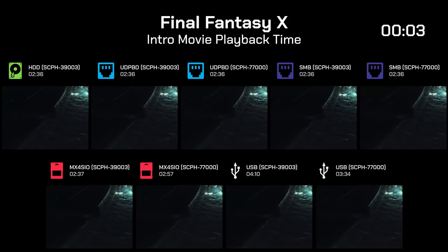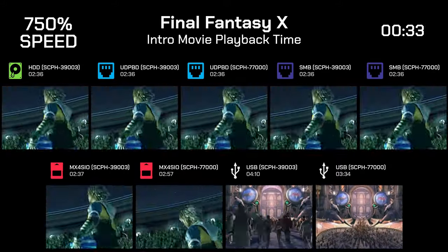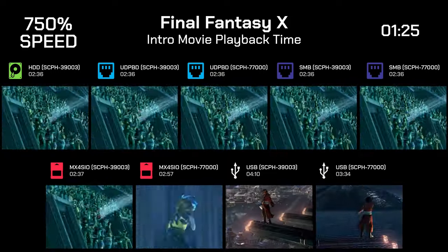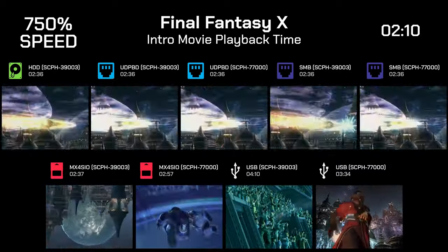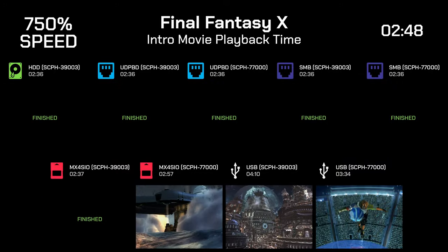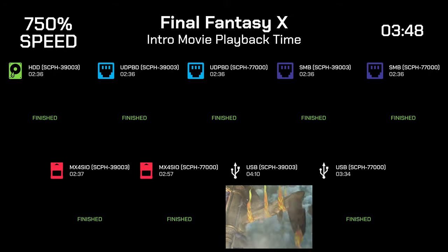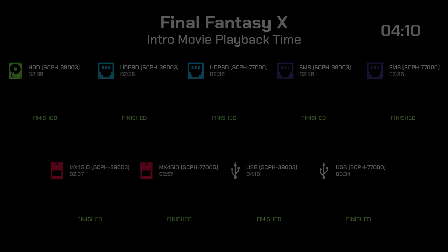Next, let's see how the Final Fantasy X intro compares. The expected runtime for this cutscene is 2 minutes and 36 seconds, and only the HDD and Ethernet solutions managed to do this perfectly. Even though MX4SIO was looking great on the FAT PlayStation 2, this time around there was a minor hiccup — I'd still call it a very good result. Sadly, the Slim shows similar results to the previous test and lags far more on MX4SIO. And as expected, USB fails to deliver a good experience.